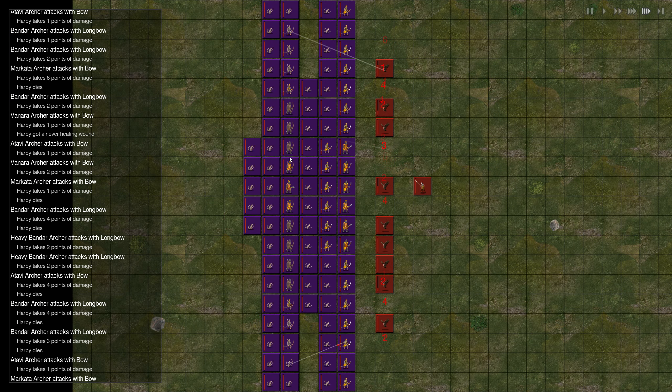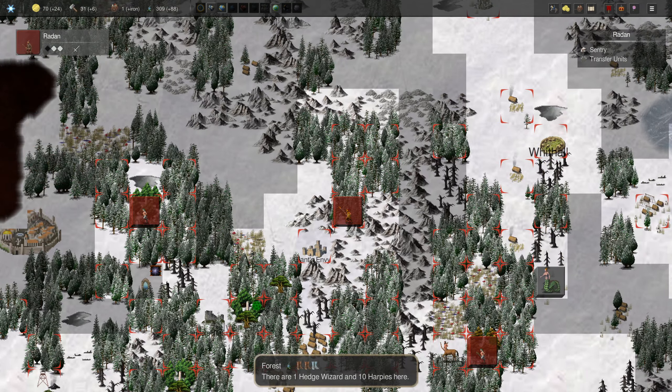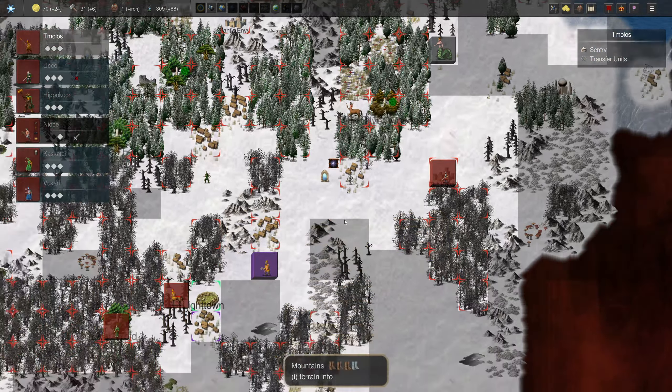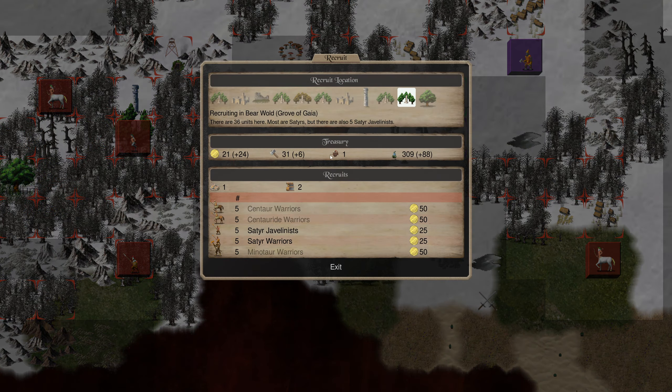We've got a Satyr Commander just to make up for that guy we just lost. We didn't lose the Sentry Commander. I'm going to bring him here just so we shadow this guy. Anywhere where we do not have a Satyr, we could do with one. Satyr Commander might be useful. Let's get a Satyr Commander up here.